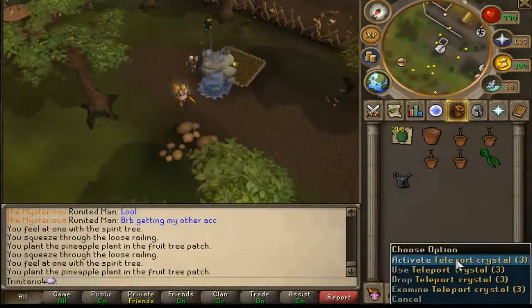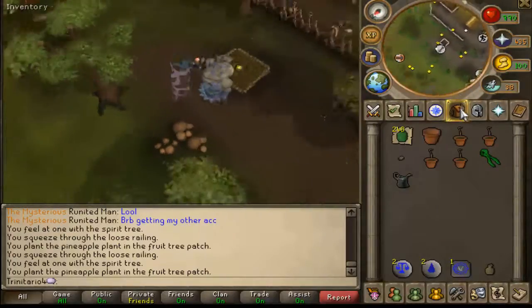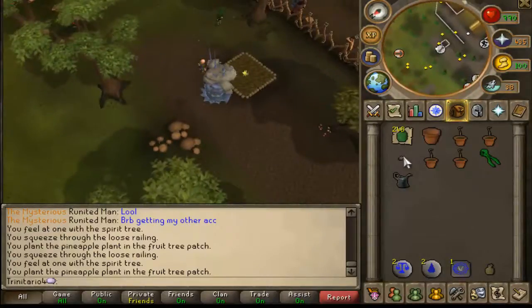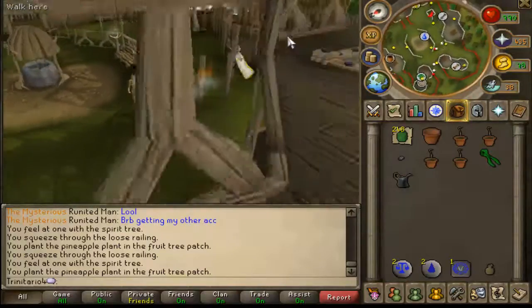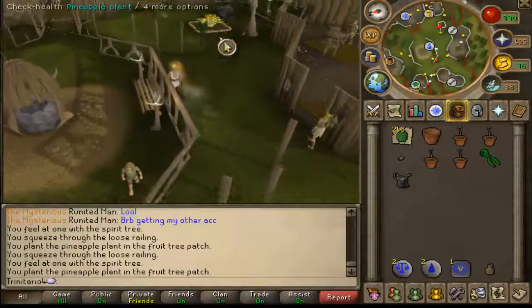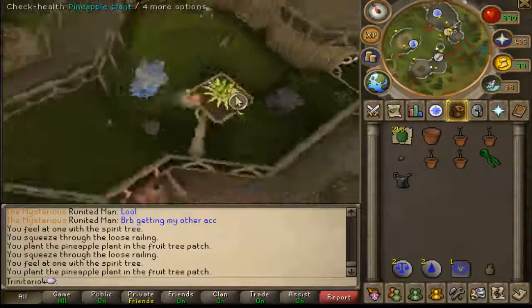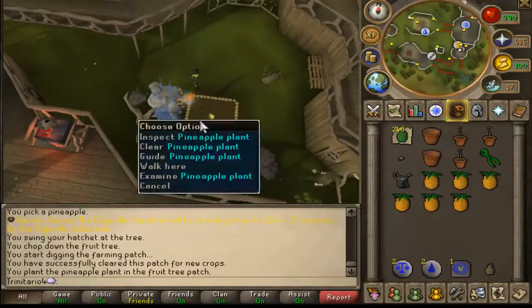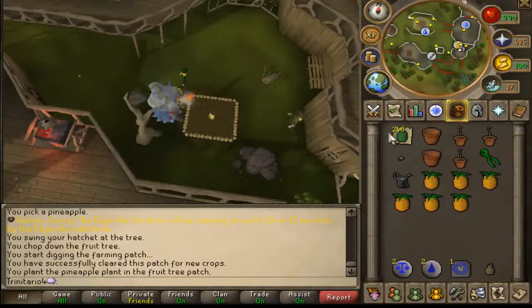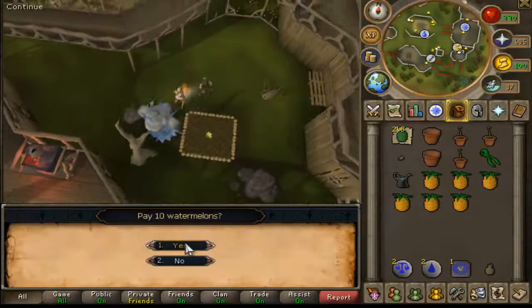For the next location, you need to do Prisoner of Glory or you can do Mourning Empire 1 until you get a crystal. After you get the crystal you can stop doing the quest or finish it — I recommend finishing it as it is an easy quest. Here you will find the next tree; just plant it and pay the gardener. Make sure you pay the gardener to take care of the patch once again.